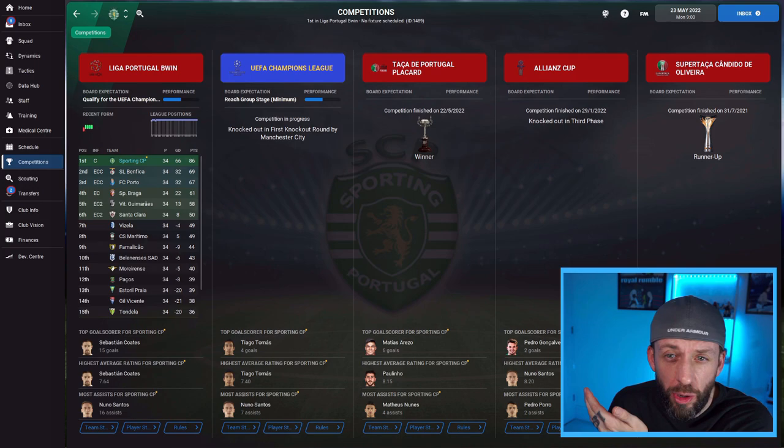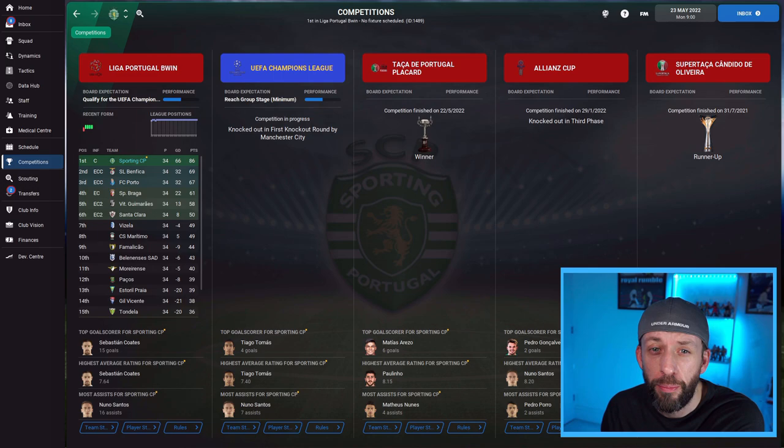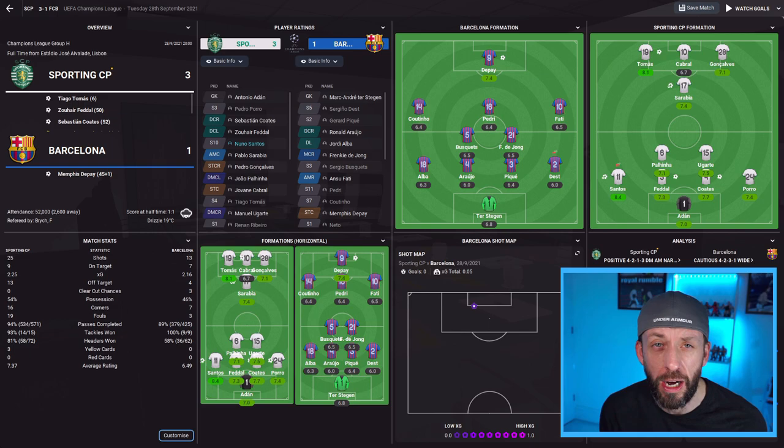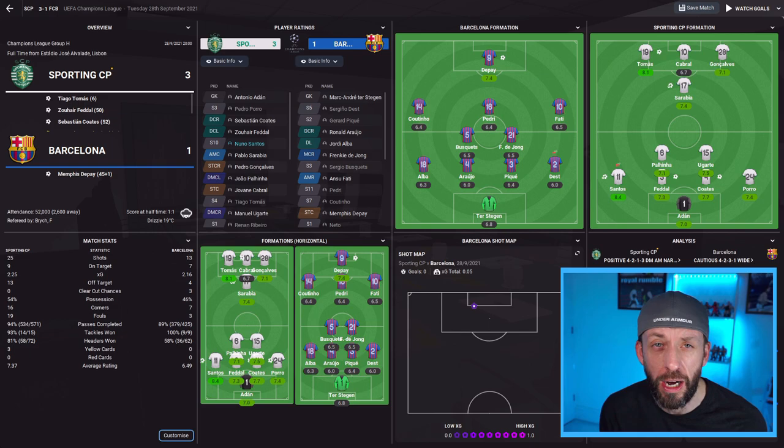Not only that, they won the cup as well. Got knocked out in the Champions League by Man City, which we'll get on to, but they came through a really tricky group which included doing the double over Barcelona. You can see one of the games against Barcelona — a little sneak preview of the formation layout, 3-1, and we absolutely battered them with 25 shots, 9 on target, an xG of 2.25. Dominated possession as well.